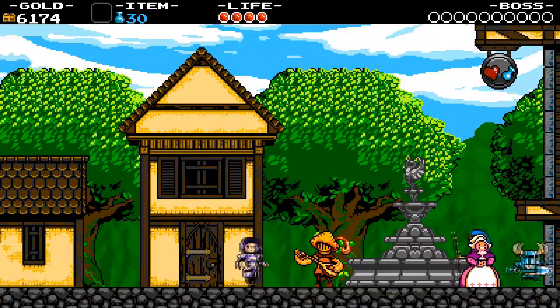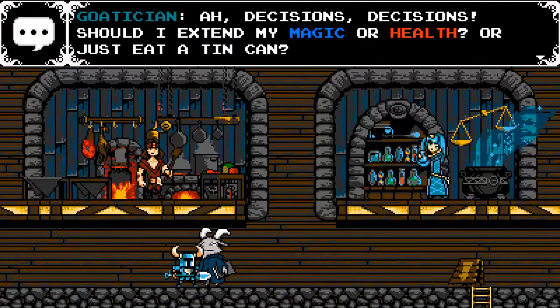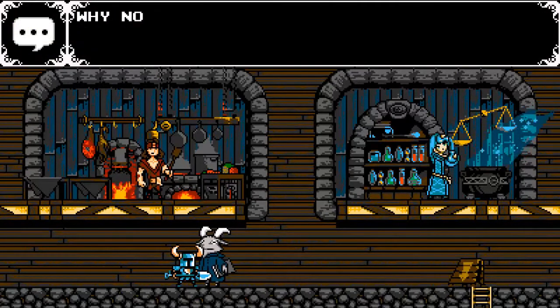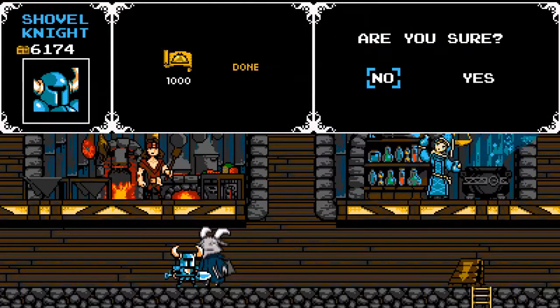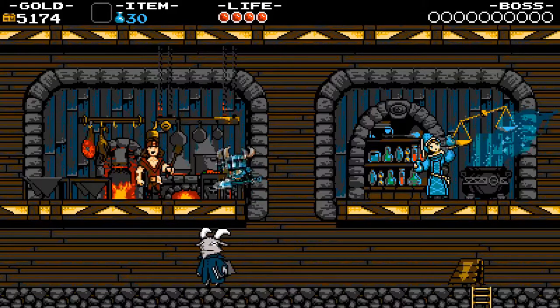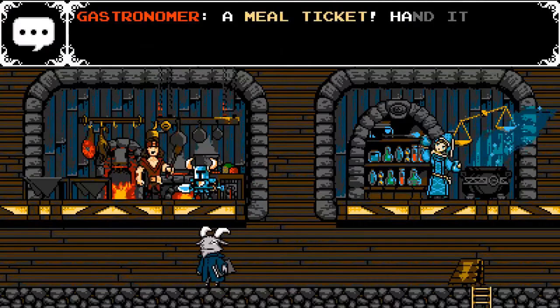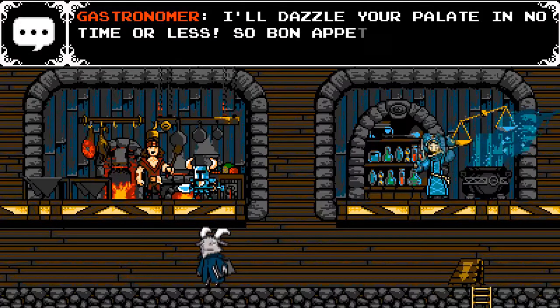Just over here to the right is a place where you can spend your gold. We have the Gotician — he sells meal tickets, and you can take them to the Chef just above. The Chef will cook you a meal that increases your life by one. He sells about three or four of them, and they get more expensive the more of them you buy.